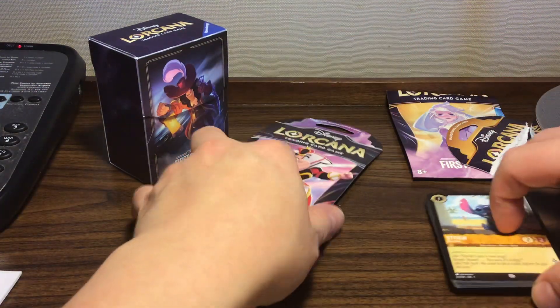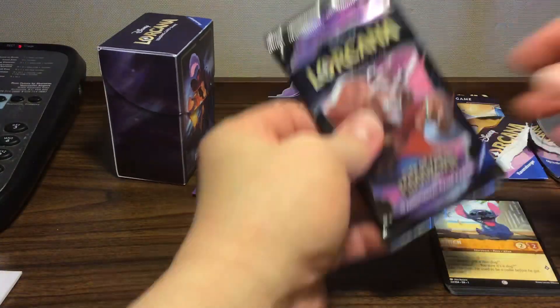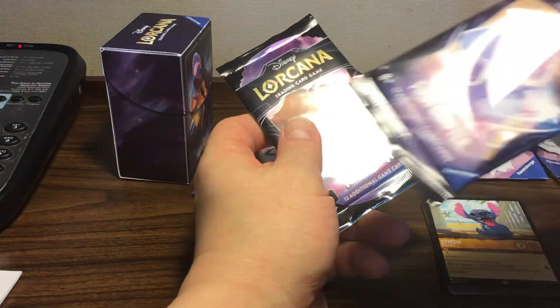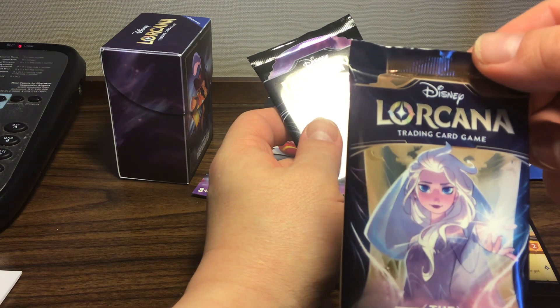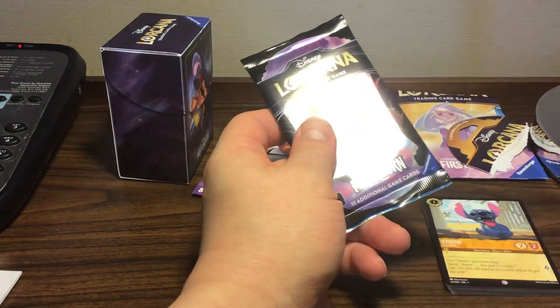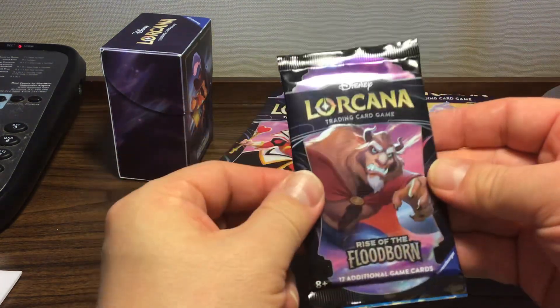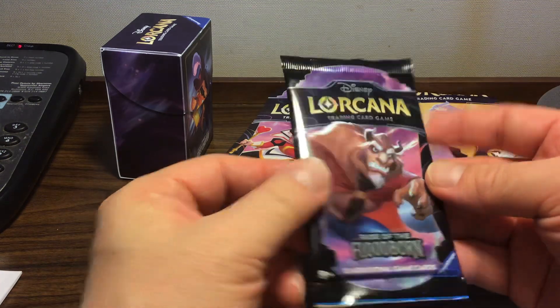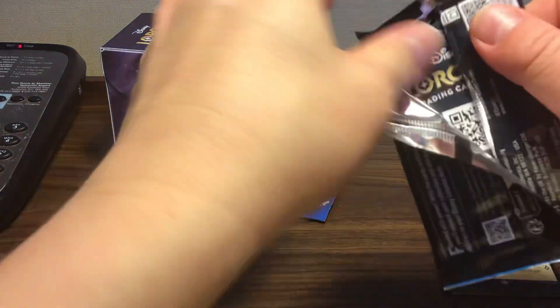Now let me open the second pack. Oh, that's really cool — I'm going to open this up without ruining it. Inside we got a Beauty and the Beast card. Oh my gosh — I forgot her name. She is from Frozen. Anna! Anyways, here we go — Floodborn, Chapter 2, Set 2, whichever one it is.